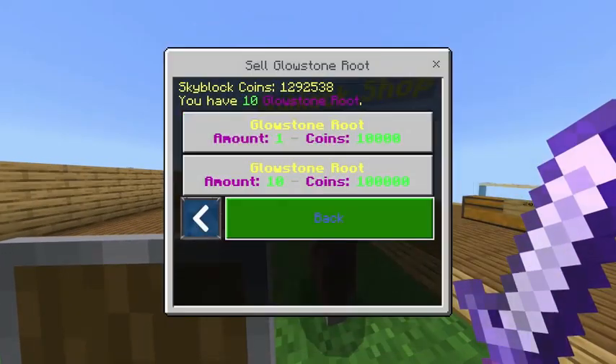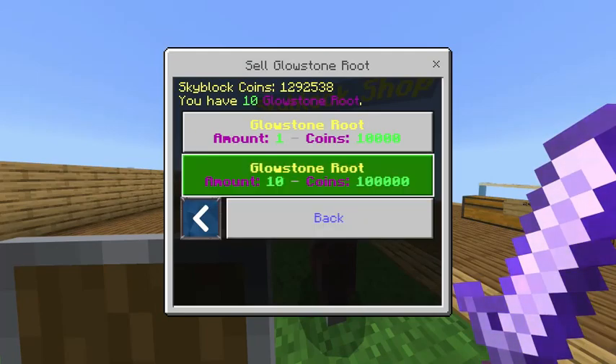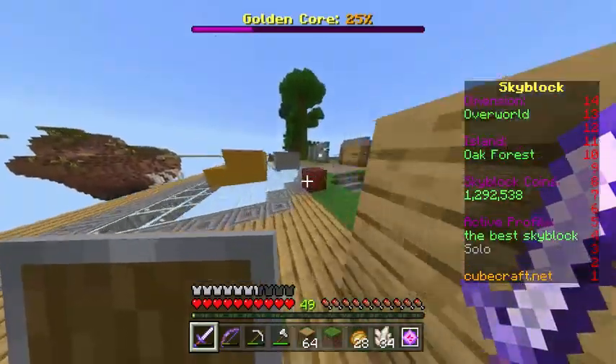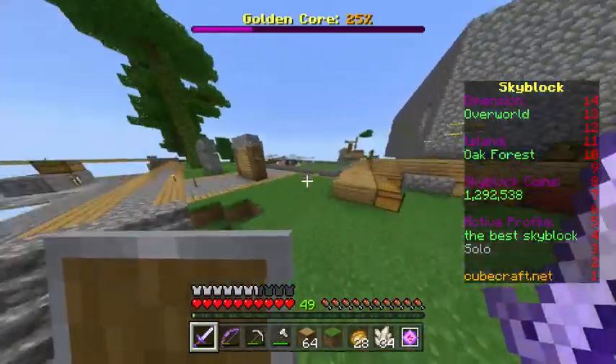Another good way is glow sun roots. A hundred glow sun roots is a million coins because one glow sun root is 10,000 each. So you might be thinking - what gives mass production of coins like that?